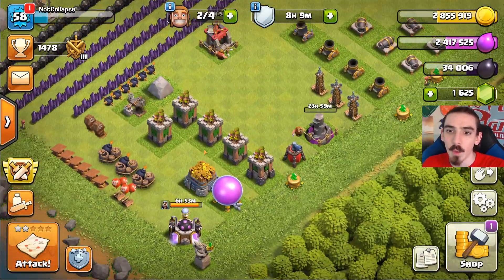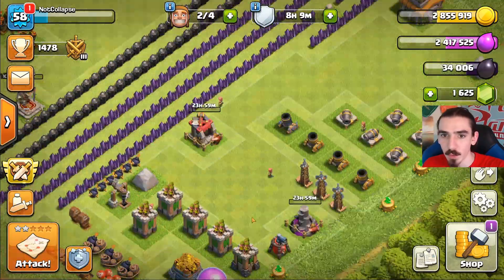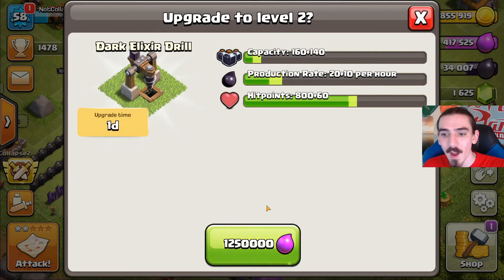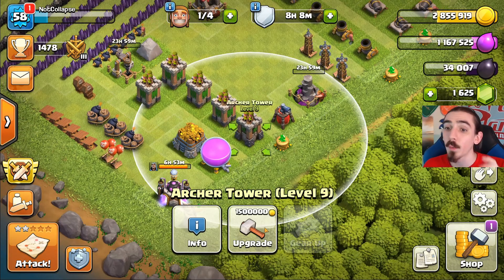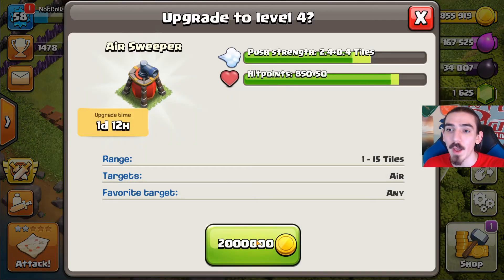We can do the archer tower, and we also need to do the tesla or we can do the dark elixir drill. The drill goes to level 3, so let's go ahead and upgrade it - one day, 1.25 million elixir. Kaboom - fantastic! That uses the majority of our elixir. Then with our gold, we can max out this archer tower or upgrade the air sweeper. I think the sweeper maxes out at level 4 and it's our most expensive gold upgrade at 2 million gold for one day and 12 hours. That'll help push dragons, balloons, healers, and minions off the base. Let's get it done - kaboom!